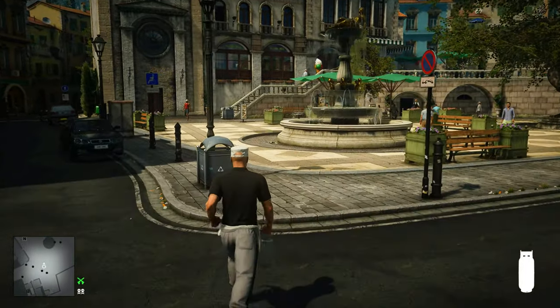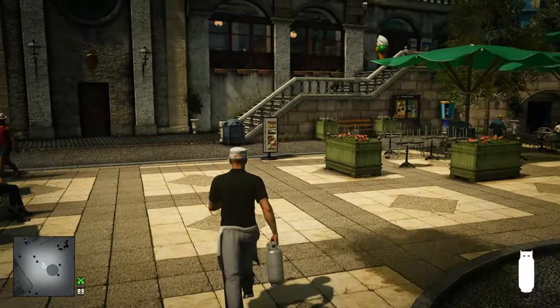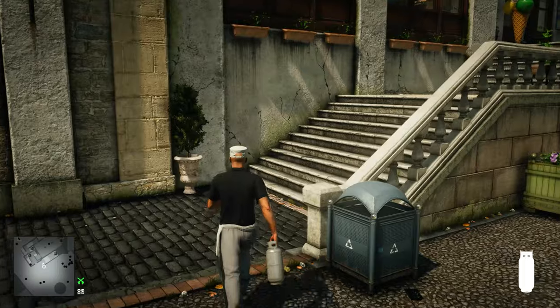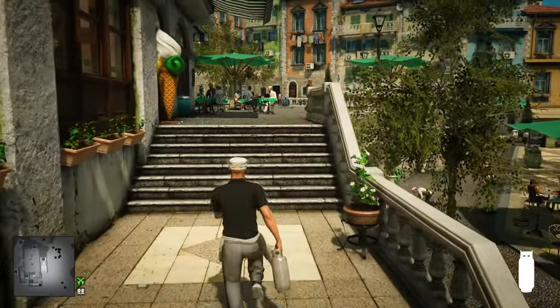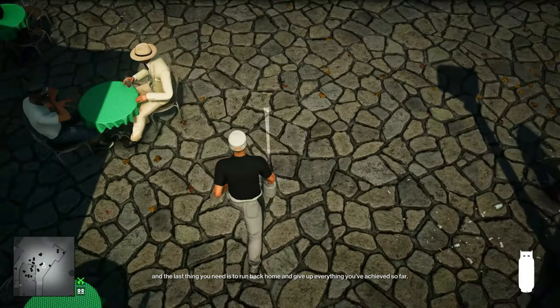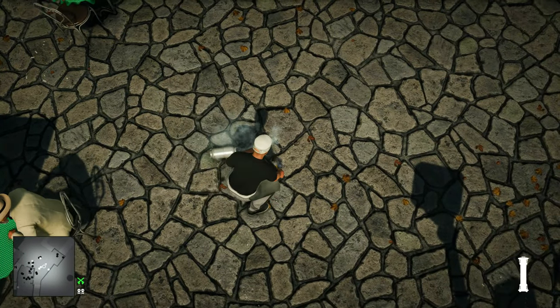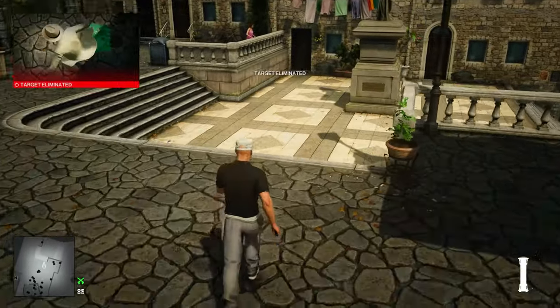Let's run across town and up those stairs where our second target is. He'll be sitting at a table right at the top of these stairs — we can toss the propane tank and one of our remote tasers down. Then run down these stairs and blow him up on the way.